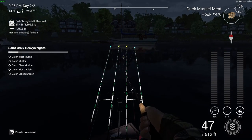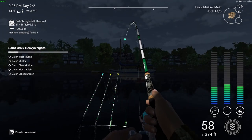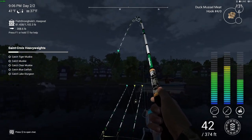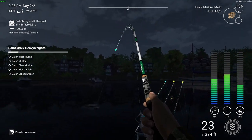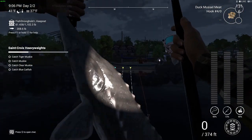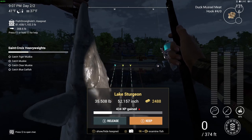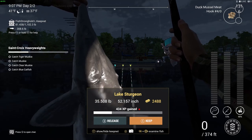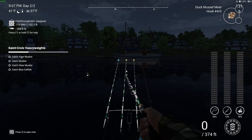Okay, that did not take long. I literally just cast the float rod. We need catfish and lake sturgeon — I'm pretty sure this is going to be a catfish, but actually it's a lake sturgeon! There we go, there's our first one. This is a very good place to grind as well — you can earn some serious money here catching sturgeon and catfish. I'll bring you back when we get our next fish on.